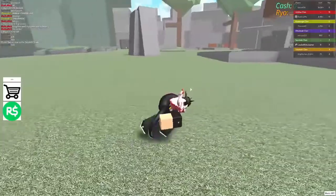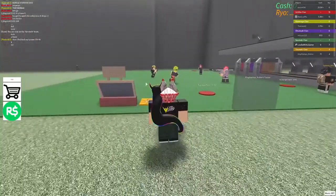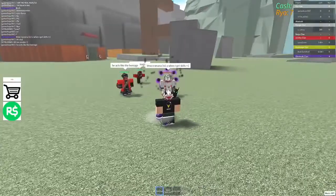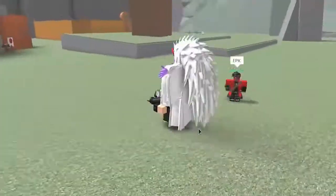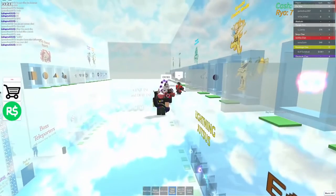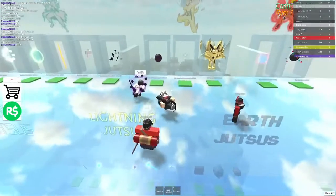Oh, it might be this one right here — no way, why would this be the Otsutsuki one? I thought this was supposed to be there. Yeah, the kage hat — I don't know what this is, but die kid! Alright, time to shine boys. The powers in this video are pretty cool. Let's use the tails — we have Kyubi Chakra Mode, Kurama Link Mode, and Minato Kyubi Chakra Mode.